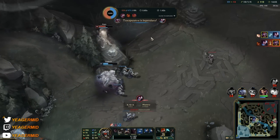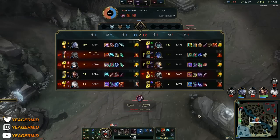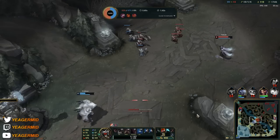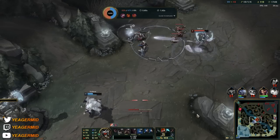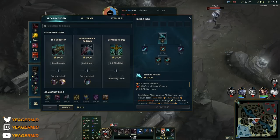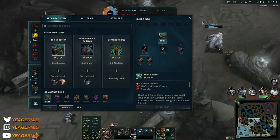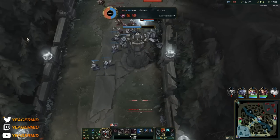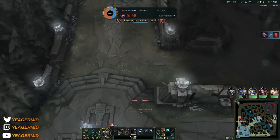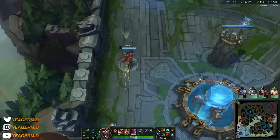I ended up dying here, but what I could have done is hold the cursor on the other side of the wall and use ultimate — I would have appeared on the other side and maybe survived. Always look at your replays and see what you could have done better. I got the Essence Reaver though, which is a massive boost to damage. Now going for the Collector, giving lethality, crit, and that executing passive — all helping us be the ultimate AD assassin.